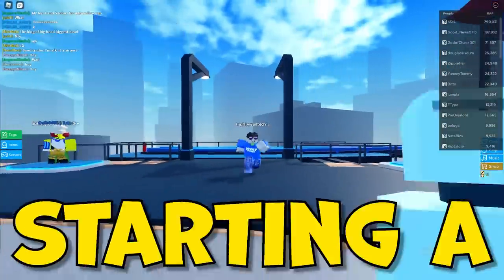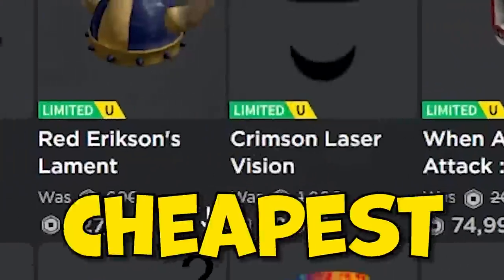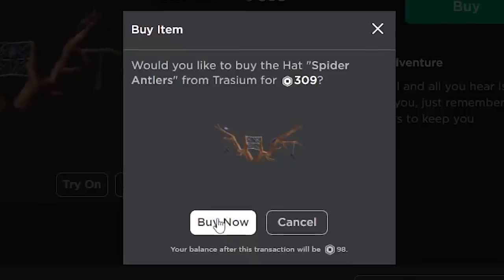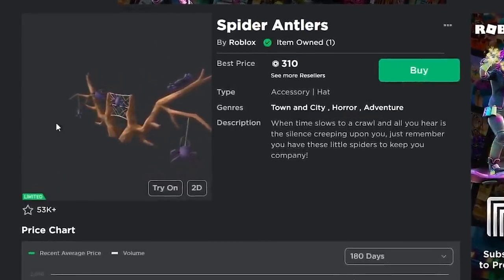What's up guys, today we're going to be starting a new nothing-to-something challenge. I'm going to be beginning with the cheapest item on Roblox, which right now is the spider antlers for 309 Robux. I'm just going to go ahead and buy that and see how much profit we can make starting with the cheapest item on Roblox.